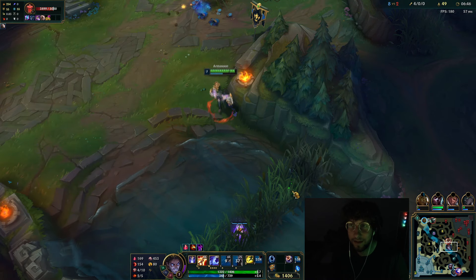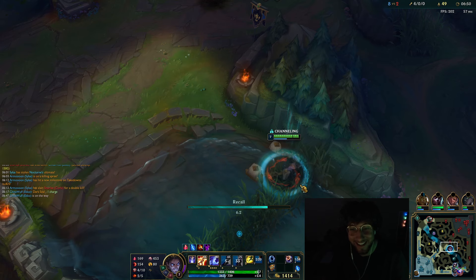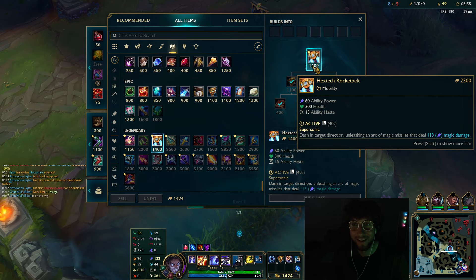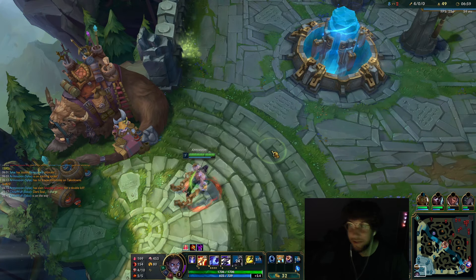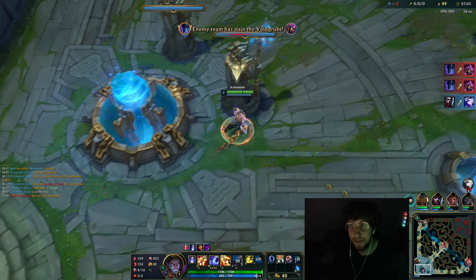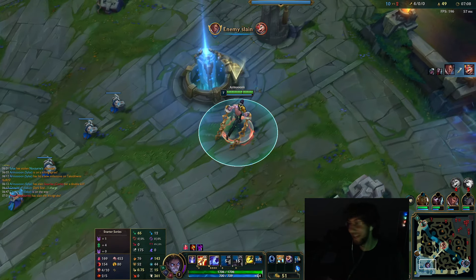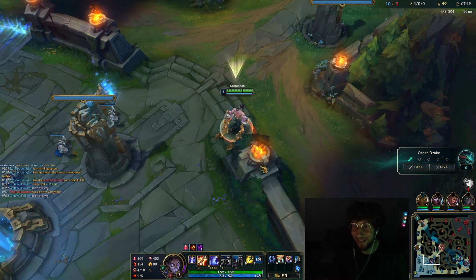Hextech at 6 minutes with 6 Darkseal stacks — that's pretty nasty. I really haven't run into mana problems either. I do kind of like this more than Mana Flow Band. 143 AP — dude, I look so tanky. Looks so tanky for a level 7 Silas.